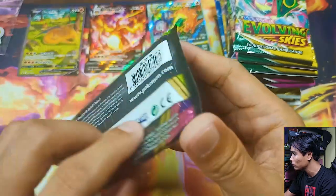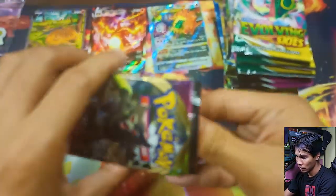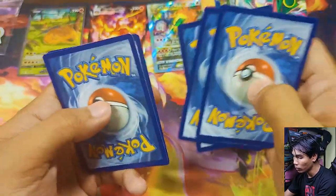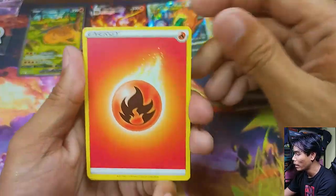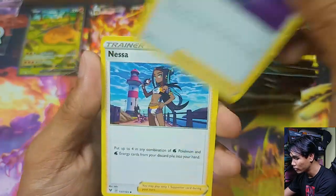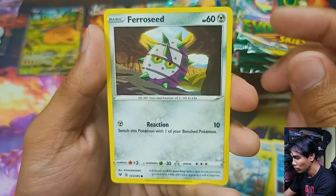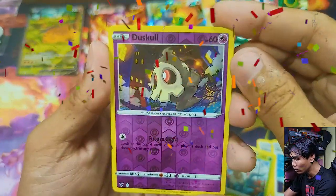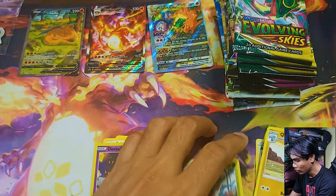Starting with the Vivid Voltage pack. Code cards will be shown on my Facebook page. Guessing the energy — going for Fire, and it is Fire. Cards pulled: Alistair, Nisa, Nuzleaf, Blitzle, Nuzleaf, Skiddo, Ferroseed, DDNA, Drilbur. For Reverse we have a Duskull common, and for the Rare slot a non-holographic Corsola. That's for the Vivid Voltage.